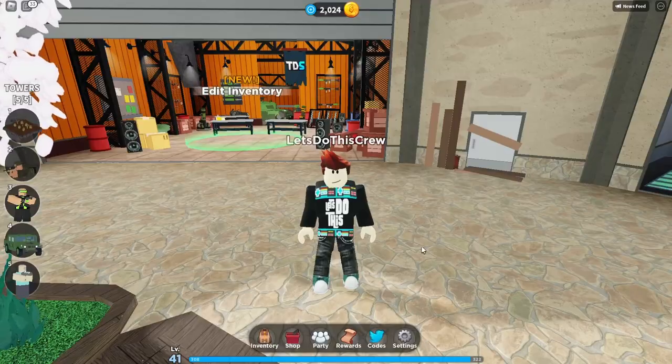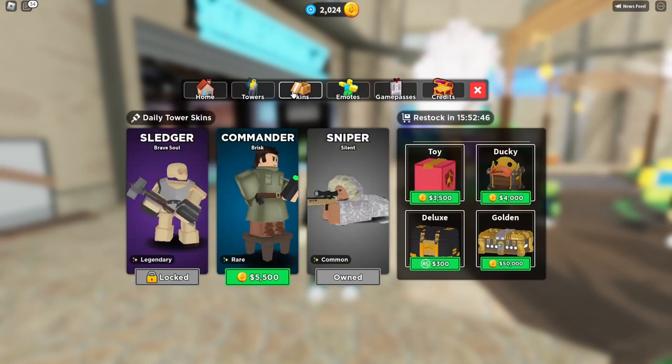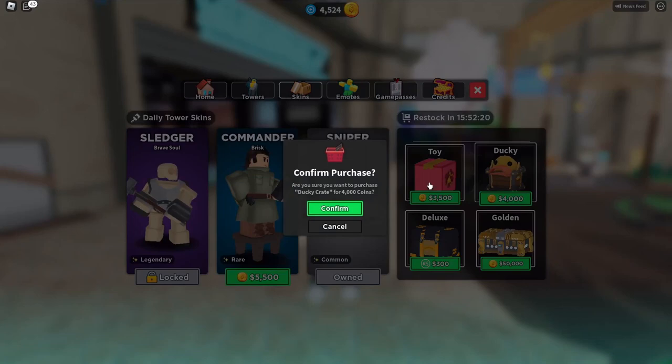Here we are in another tower defense game! Today we're going to play tower defense and they've got some new skins, so let's quickly check that out in the shop. We've got skins here and it's a ducky skin — how cool is that! It's 4,000 coins, so let's just buy it. We want to try it out — boom, there we go, got some extra coins.